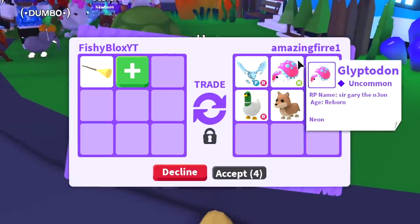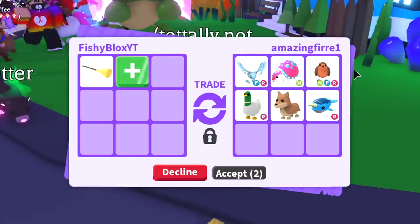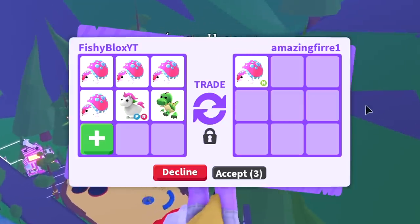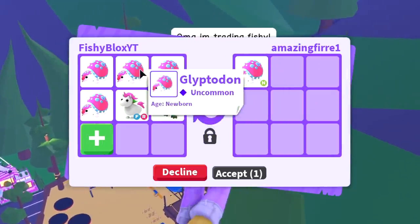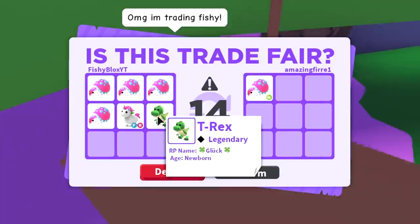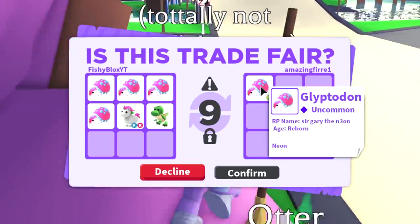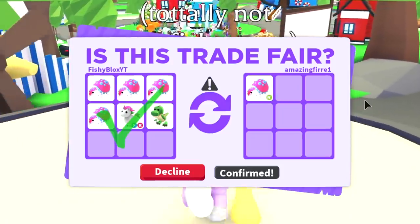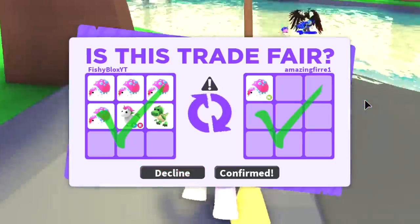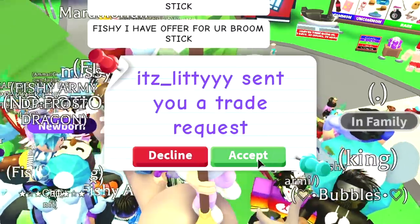Amazing Fire is back and they're adding more — they put the neon glyptodon, which I actually kind of need to make a mega. I don't want to trade the broomstick for just the glyptodon, but maybe I can offer for it separately. I'm offering a unicorn and T-rex for the neon glyptodon — I have a lot of those and it saves me time raising newborns. I hit accept and there we go — we just got the neon glyptodon!